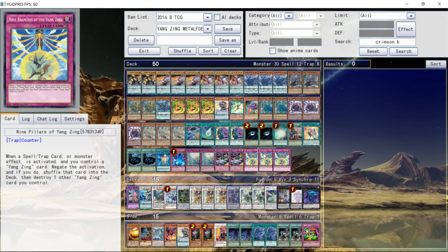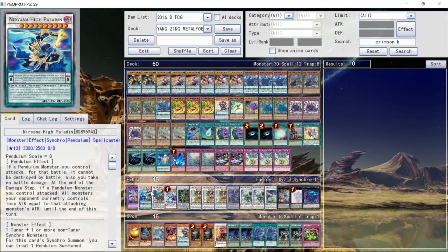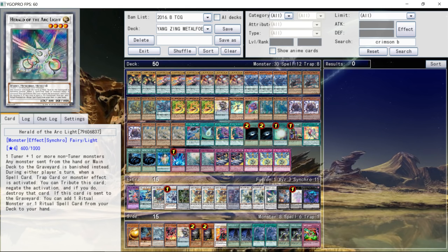For the extra deck, he has 1 copy of Metal Foes Mythorillium — it does come up since he has Metal Foes Fusion. 1 copy of Nirvana High Paladin, which must be for some combo they have — Zach explained it in the video. 1 copy of Chaofeng, another good Yangzing option, 1 Trishula, 1 Omega, 3 copies of Boxia, 1 copy of Yazii, 2 copies of Danglong, 1 copy of Herald of the Arclight, 1 copy of Hope Harbinger, 1 Beatrice, and 1 Breaksword.